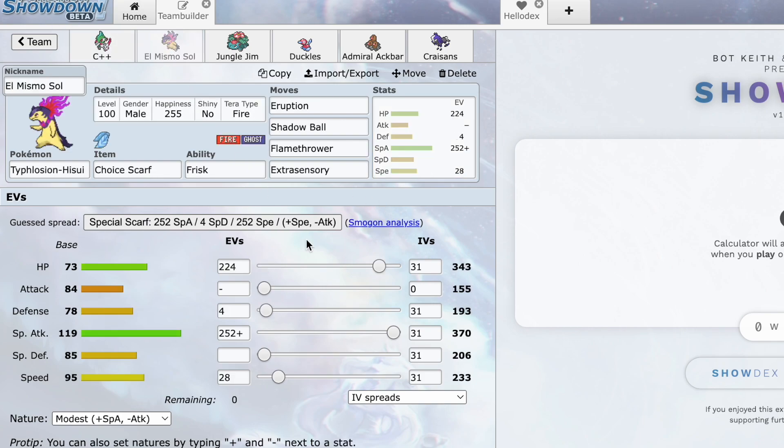We've got Scarfed Typhlosion — nicknamed this time. This thing outspeeds his whole team barring Scarfers and Lilligant in the sun, and we hit super hard with Eruption and Flamethrower in the sun. Shadow Ball is also pretty unresisted on his team outside of Heliolisk, and Extra Sensory can hit Choice Specs if that's what he's switching into.